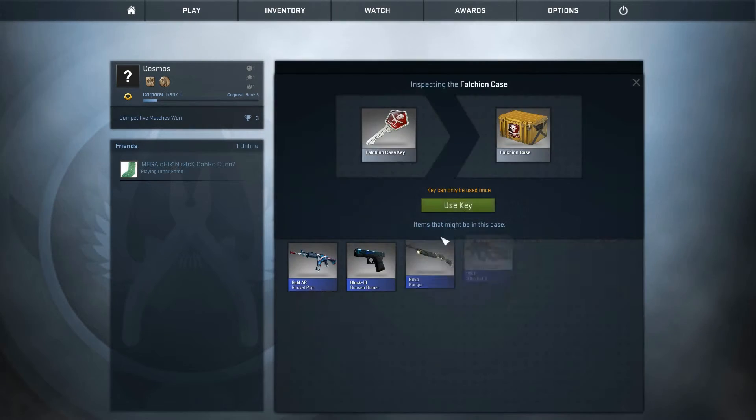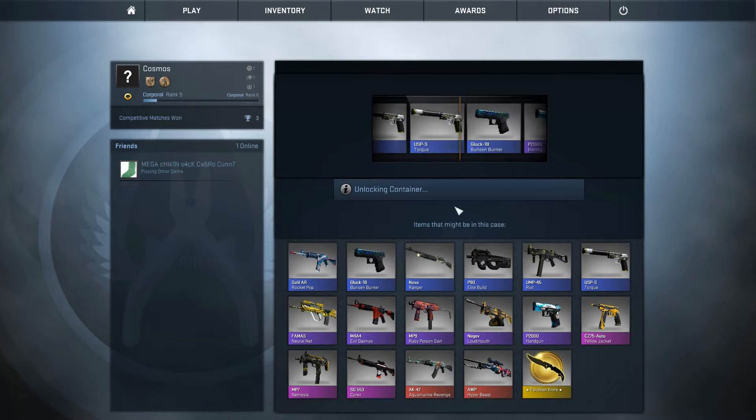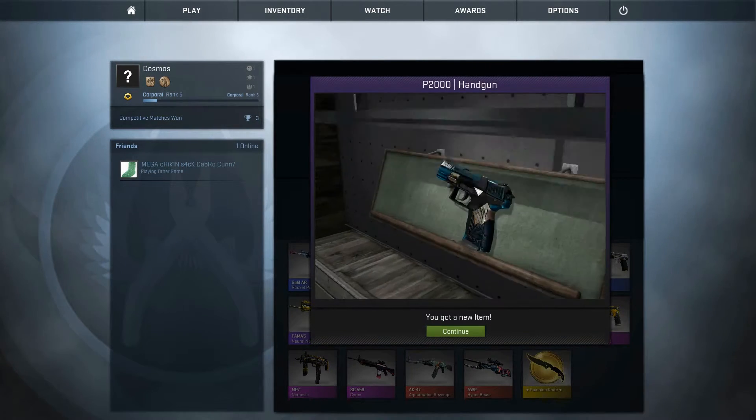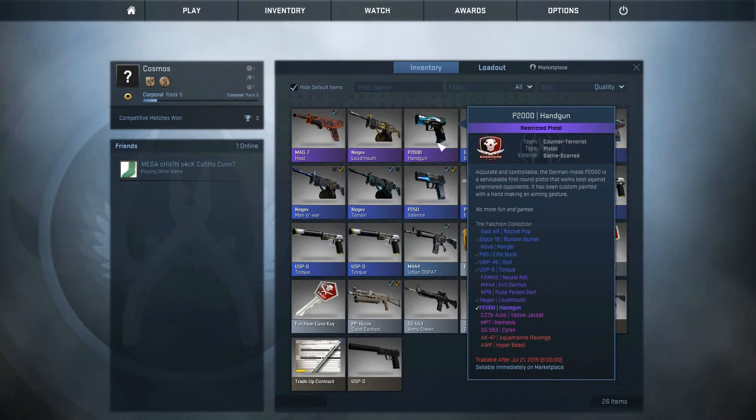This should be a purple. Come on. I saw a pink. Purple handgun — okay. It's the P2000. That's quite nice actually. What is that? It's a battle scarred.